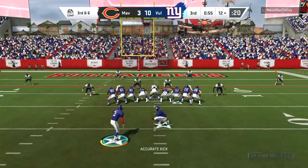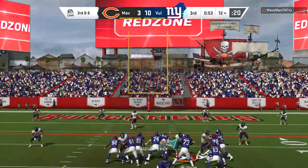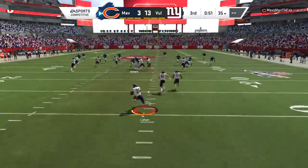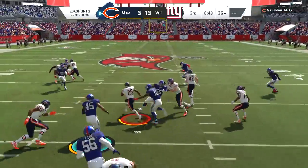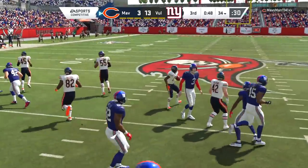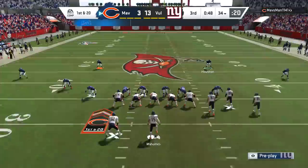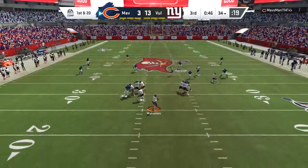We're going to make a bad read and get away with it — my opponent held that Y button just a bit too long, so that's a dropped interception. I will gladly take my three points. That's one of those situations where you're sheepishly grinning as you kick the field goal because you know you should not have had the opportunity. Now it's a two-possession game — all the pressure is on him.